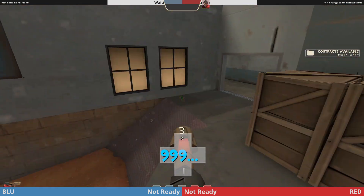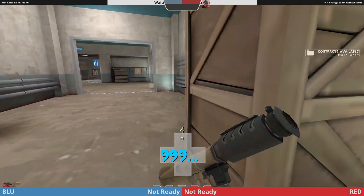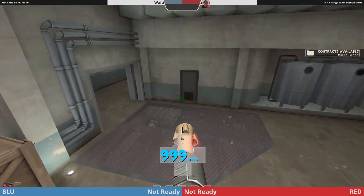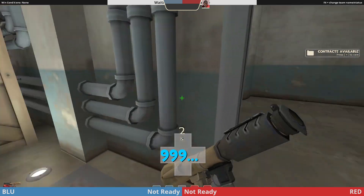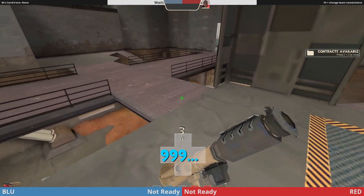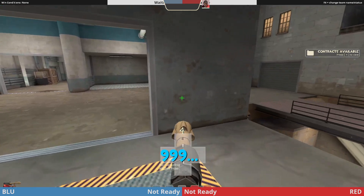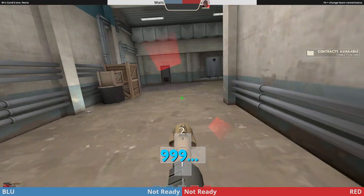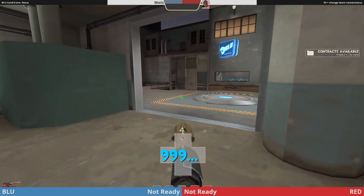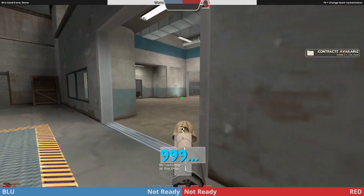Alternatively, if you have time to be slow, you could go over the right side and go for a jump where you jump, speed shot, and land over here on the bridge if you hit the speed shot perfectly. You still have two rockets to get the medic, who is probably either going to be right there or walking out of shutter.